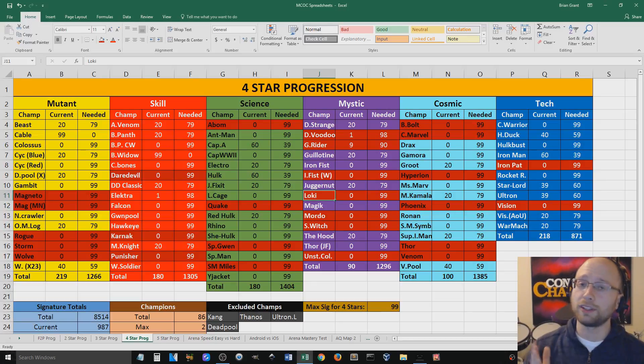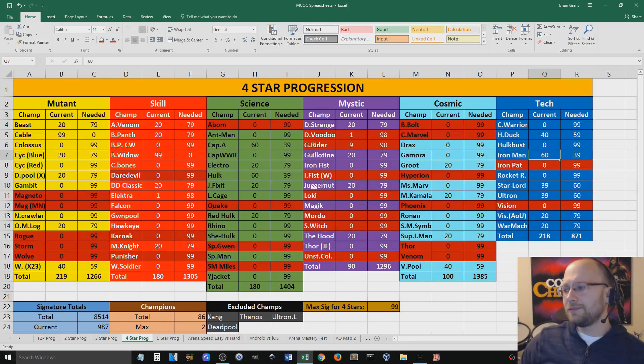Iron Man's already at 60, so originally I wasn't going to go for Iron Man as the feature champion at all — I was going to take a rest from the Arena. Now I'm kind of tempted, though, because the closer he gets to 99, then I'll get the max signature crystals for opening up 4-star champions and getting more 5-star shards and stuff like that. I don't know, it's actually kind of tempting. It's still pretty interesting nonetheless.